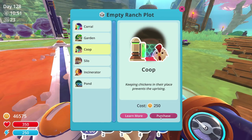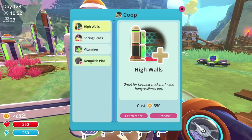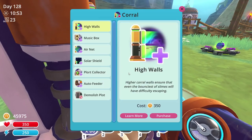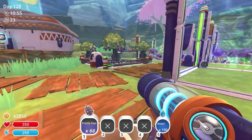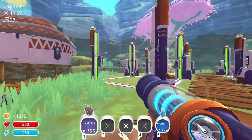Let's do a corral — wait, that was the wrong plot. We want a corral. The options are different — air net, sort collector, auto feeder. Fantastic, so there's one new one. We'll do the same with this one. Alright, got them both up, ready to rock and roll. Now we need to figure out what kind of slimes we want to mix in these.